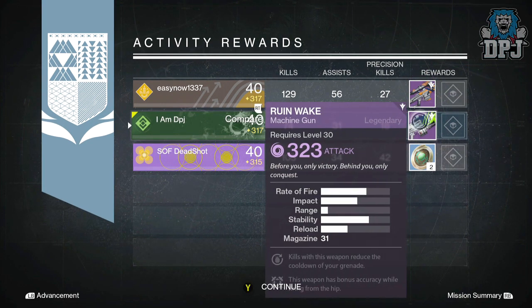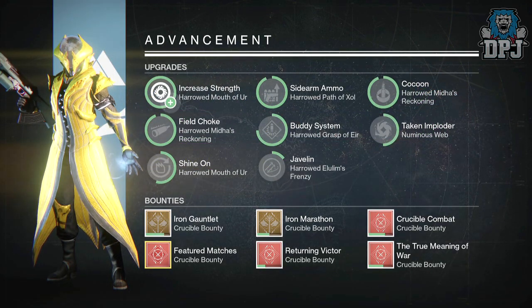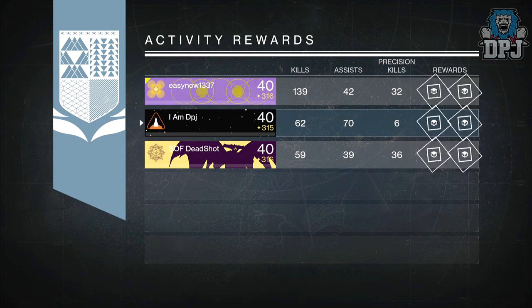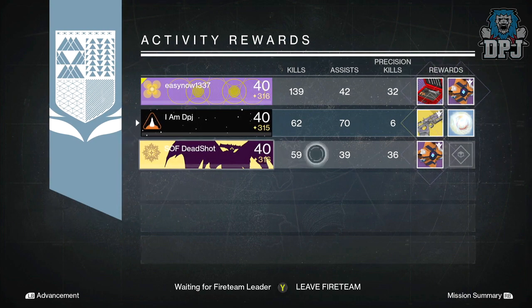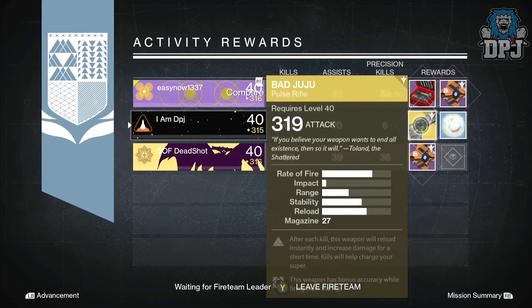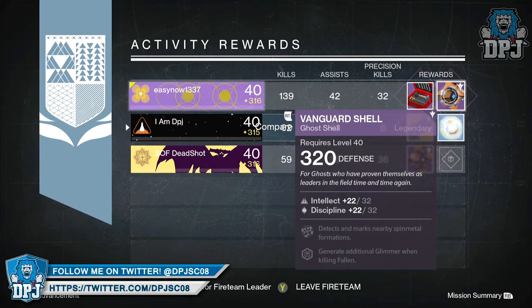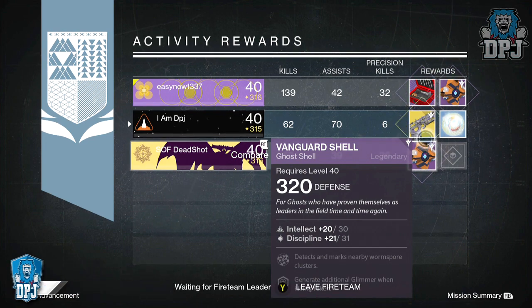Moving on to my Warlock, I received the Bad Juju exotic pulse rifle — absolute bad boy — dropping at 319, which I am super happy with as this is the Year Two version I didn't currently own. Dead Chuck got a 320 defense Vanguard ghost shell, while Easy Now also got the same ghost shell. He also received a horn — seriously, a damn horn. I thought the emote was bad, but seeing this drop was absolutely hilarious, and hearing Easy Now's reaction was priceless.